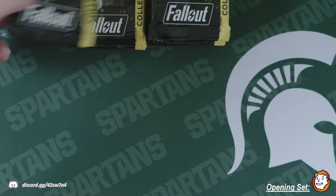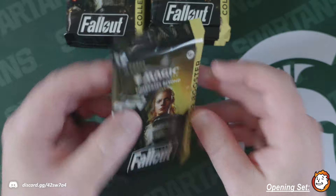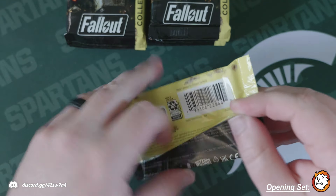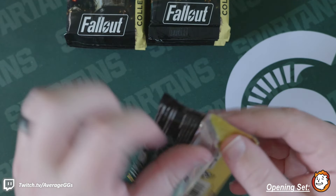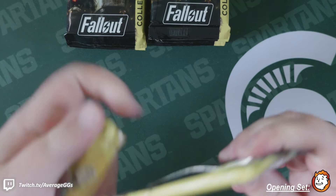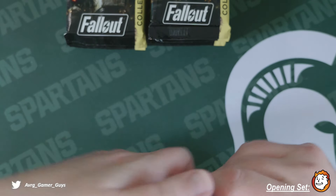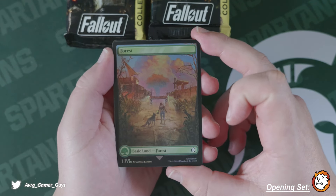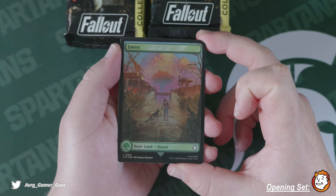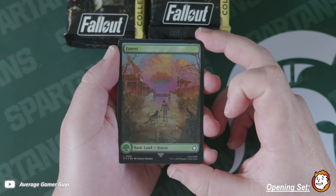There are tons of cool cards and some good hits. We got one bobblehead in the last box — the Intelligence Bobblehead — but it had a little bit of a misprint on it. Hoping we can snag one of those. Obviously if we can hit a serialized card that would be amazing.